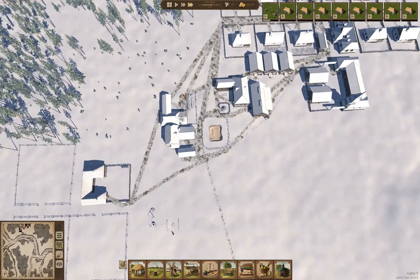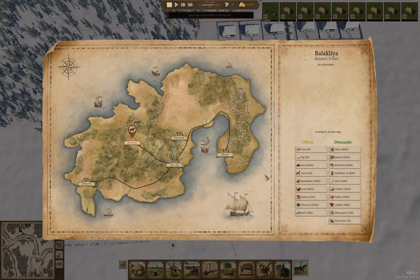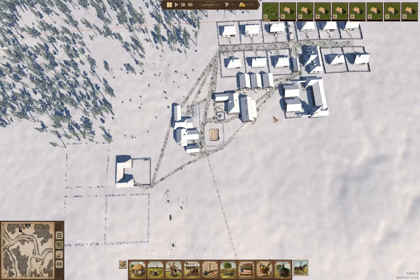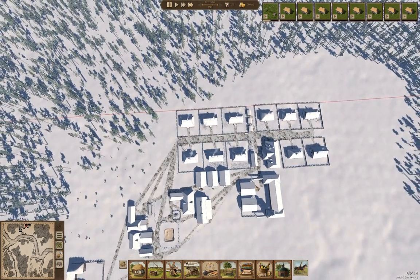In here we're going to have our charcoal, thatch, and wood — a bunch of each of those. We're going to supply by laborers. One of the things you want to have is lots of jobs for laborers.